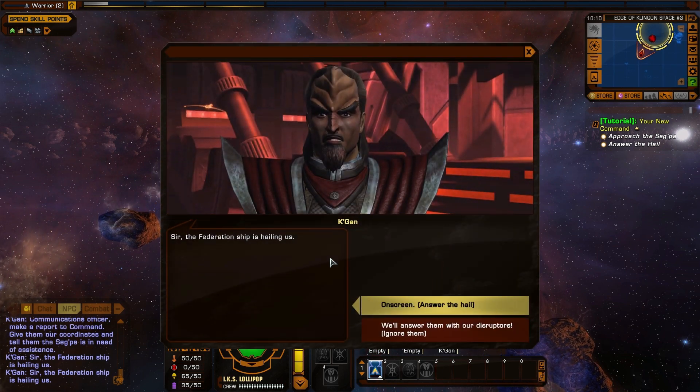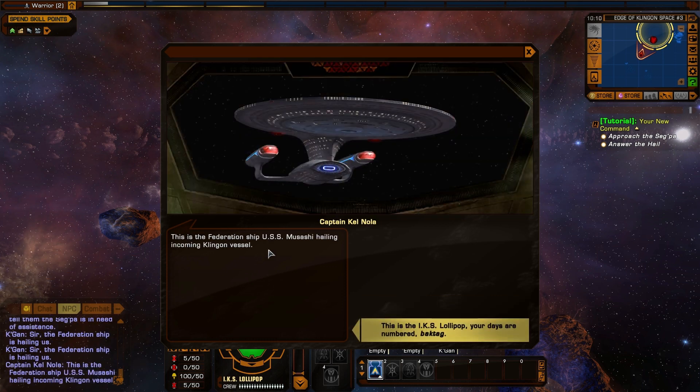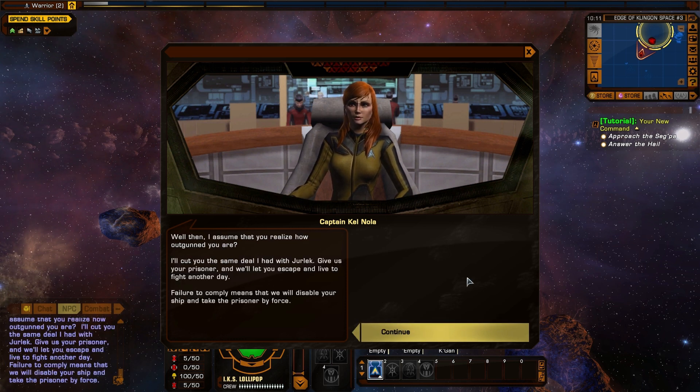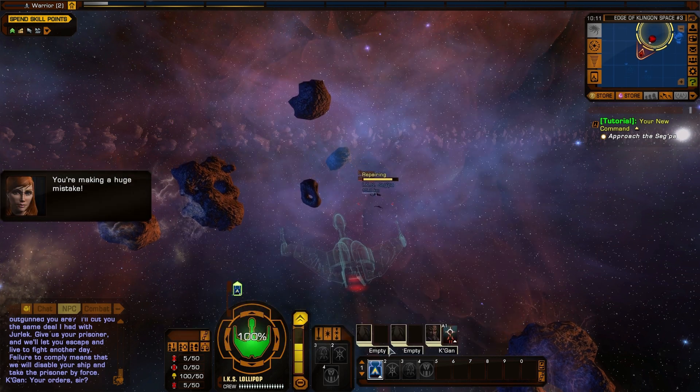The Federation ship is hailing us! Let's answer them on-screen rather than ignoring them. This is the Federation ship USS Musashi hailing incoming Klingon vessel. This is the IKS Lollipop. Captain Jurlek, where is Captain Jurlek? Jurlek is dead — I am in command of the Lollipop now. Well then, I assume you realize how outgunned you are? I'll cut you the same deal I had with Jurlek — give us your prisoner and we'll let you escape. Failure to comply means we'll disable your ship and take the prisoner by force. I like how they got the right bridge in the background — it's a galaxy-class. Nice touch. Battle stations! Powered on the weapons and shields! You're making a huge mistake — no, you are.